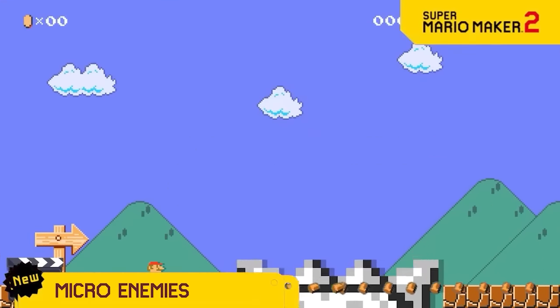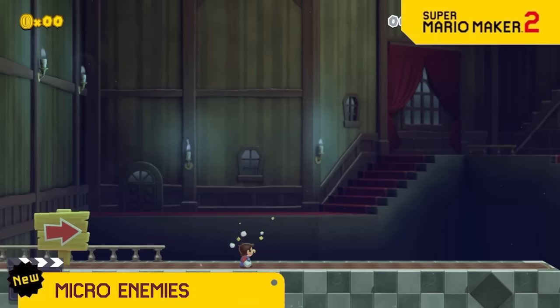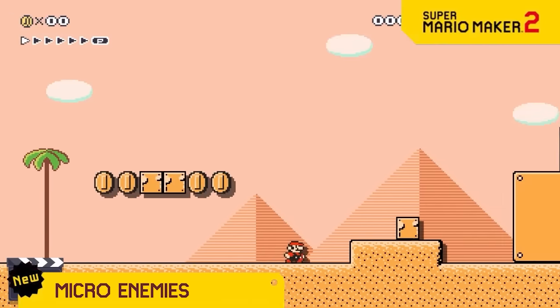Last time we showed you chonky enemies, so this time we're showing micro enemies. They're smaller than 1 pixel so you can't see them, but they can still hurt you. Just imagine how much fun a little Timmy level will be when you can't see any of the enemies.